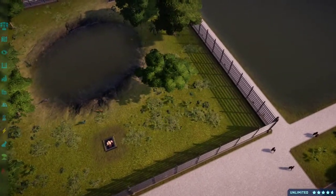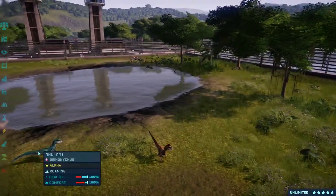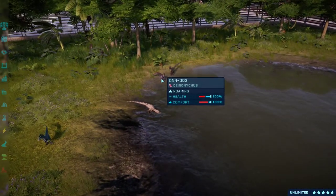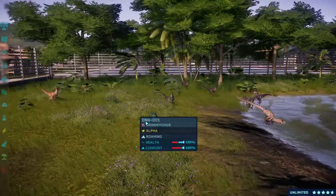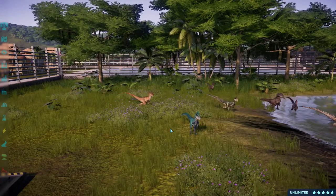If you go over here, this is the Velociraptor and Deinonychus exhibit. We got Deinonychus and there's a Velociraptor. You just gotta have the Return to Jurassic Park Velociraptors — they're just better. You also got some Deinonychus here. I just wanted to add Deinonychus because they have pretty cool skins.